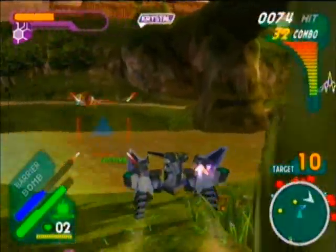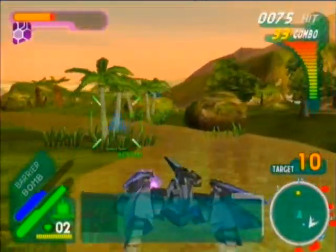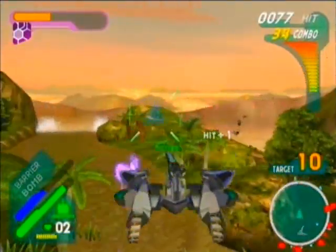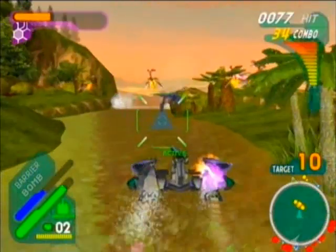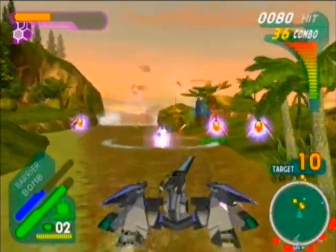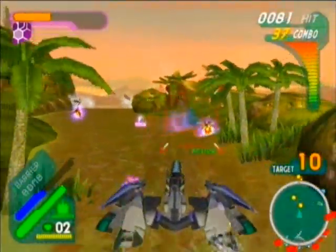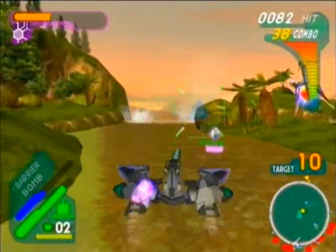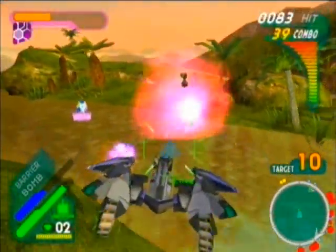This level has quite a lot of enemies, so it's actually pretty easy to build up your combo count. This level also introduces a new enemy - these flying flower petal thingy-majigs. These are actually bombs; they'll slowly fly towards you, and if they get too close, they'll explode and do a load of damage, so you want to blow them up before they have a chance to do that.